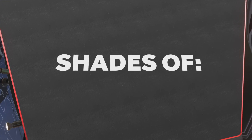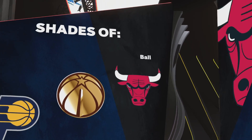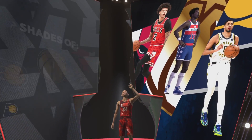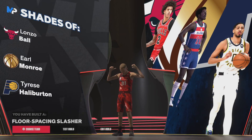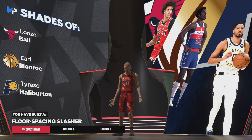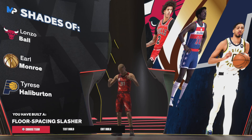So this is the build right here. Let's go ahead and continue on to show you what it shades of — Lonzo Ball, Earl Monroe, and Tyrese Haliburton. It does give you a floor spacing slasher. So this is it for this video, guys. Hope you guys enjoyed. Please like, subscribe, and I'll catch you guys in the next video. Peace.